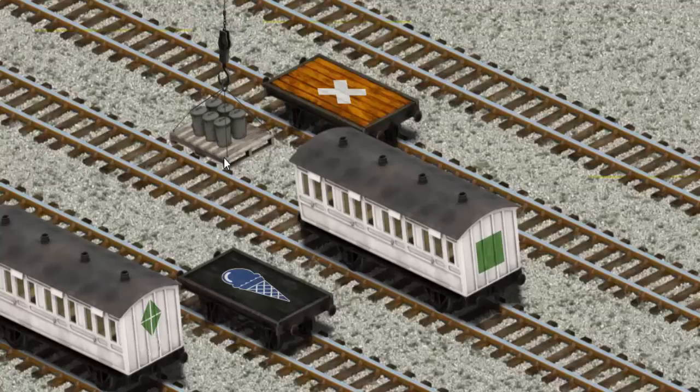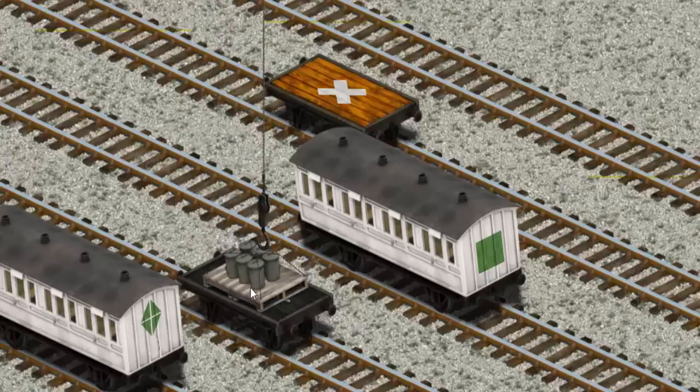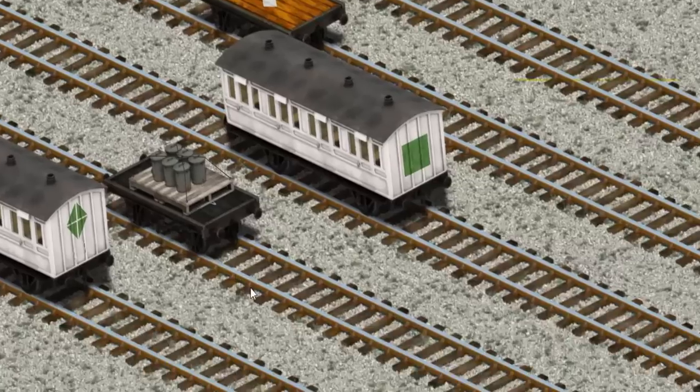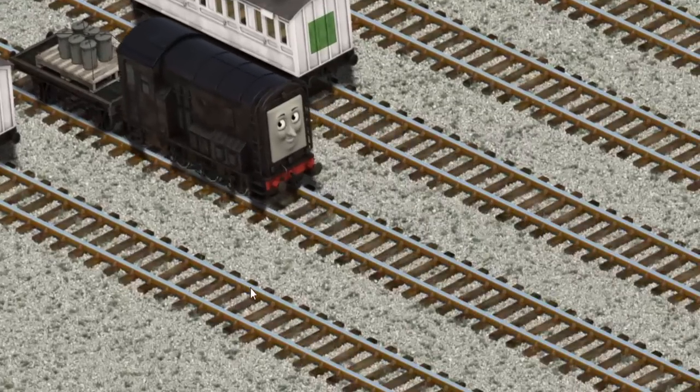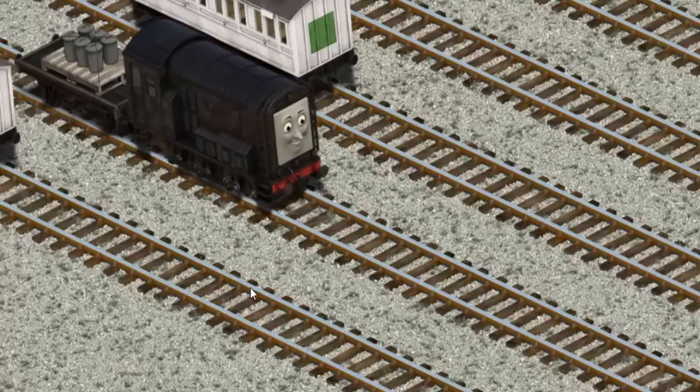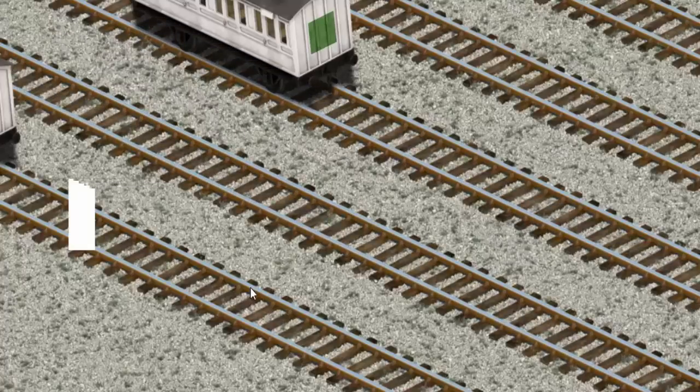Help Cranky find the black flatbed with the picture of an ice cream cone. There you go.